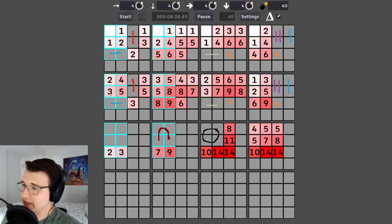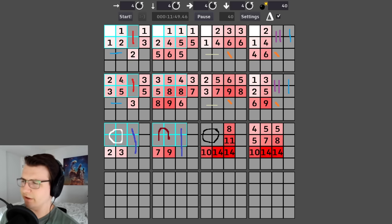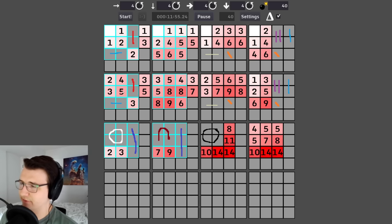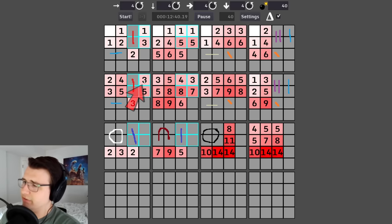Both this two and this three imply that in the bottom left four, there is one mine, so I should mark it. This five has four mines accounted for and a fifth one in one of six possible cells. Going from this four to this five, I already gain a mine in the horizontal blue, so the vertical darker blue does not have a mine in its bottom two — no mine here, no mine here.